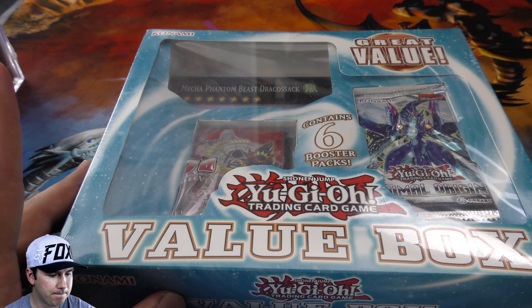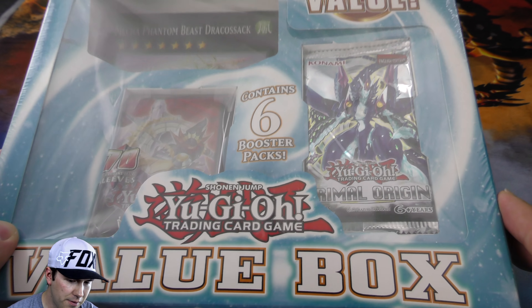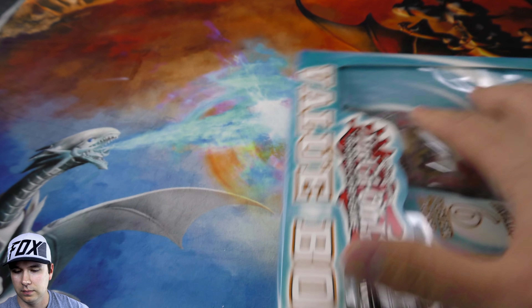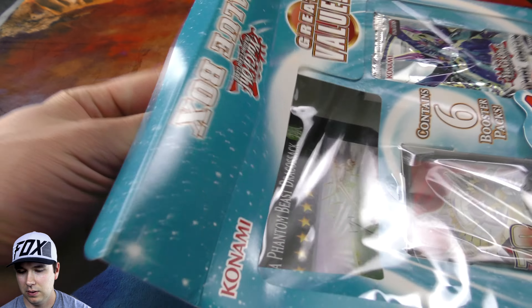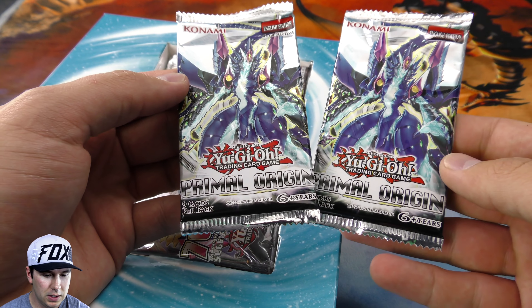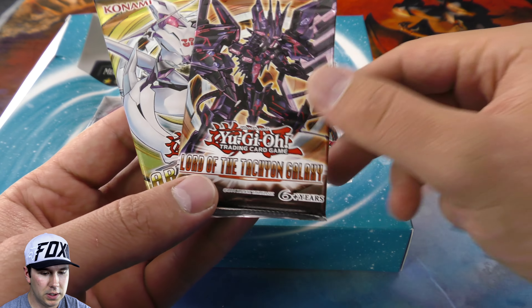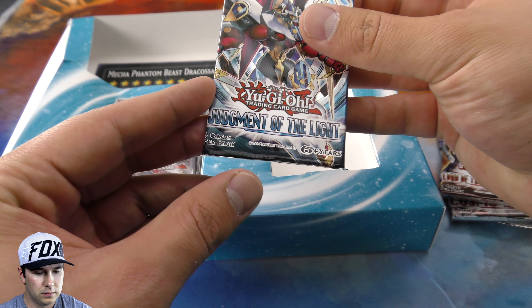I'll start with this one - I think it might have a playman in there. We'll open this one anyway and then move over to those boxes and cubes. It's nice to be back doing these openings, something I definitely missed. We got Primal Origins, two of those, Cosmo Blazer, Tachyon Galaxy, Abyss Rising, and Judgment of the Light.